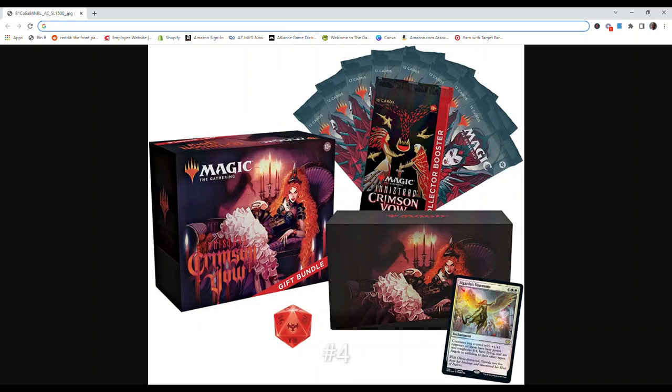Number 4 is the Innistrad Crimson Vow Gift Bundle. It comes with 8 Innistrad Crimson Vow set boosters, 1 collector booster full of rares, foils, and special card treatments, 1 foil alternate art promo card, 40 basic land cards (20 foil and 20 non-foil), and an exclusive spin-down life counter, plus a foil card storage box.